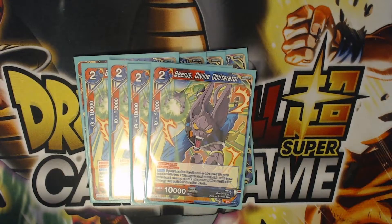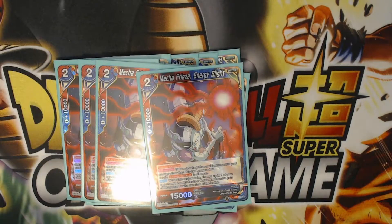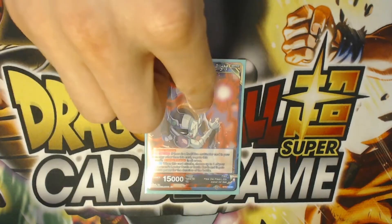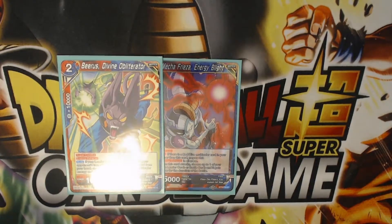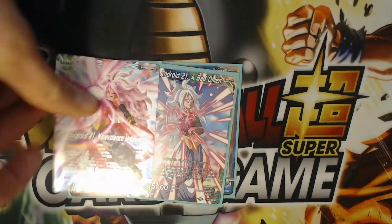We run four Beeruses to re-stand red-blue energy and to give us a super combo for arrival. Then we run four Mecha-Freezes to check lands. What's nice is I can re-stand two forms of energy in the deck — Mecha-Freeze can be re-stood by Beerus, and the blue-green can be re-stood by my leader effect.